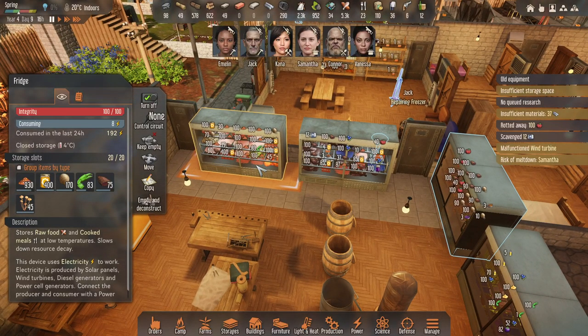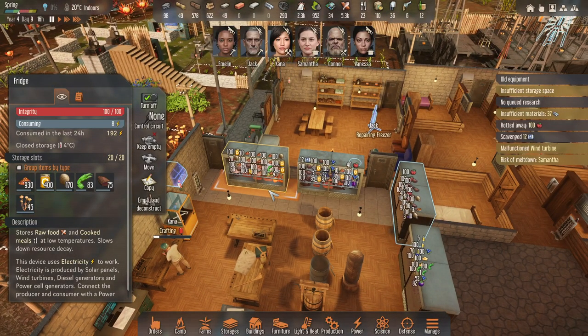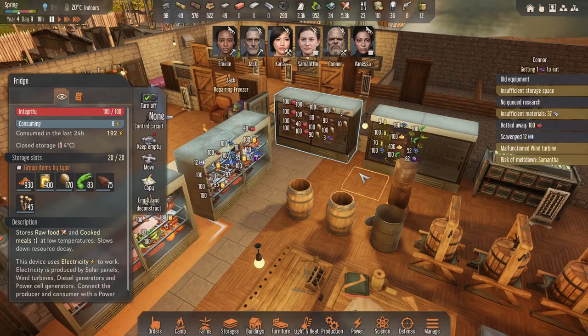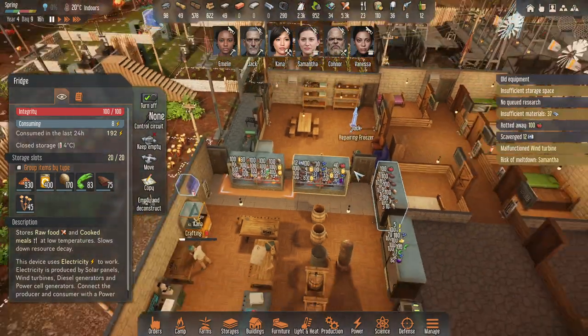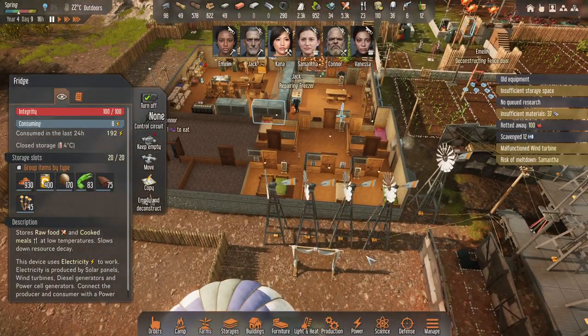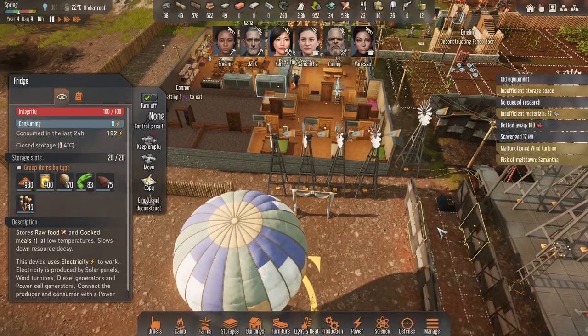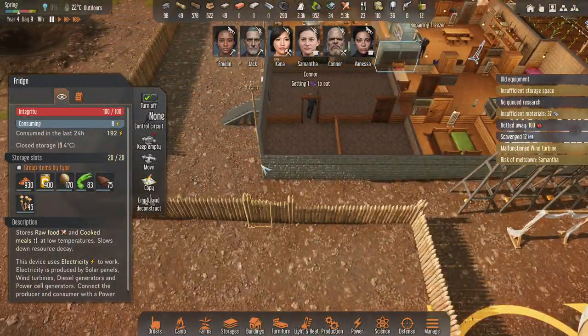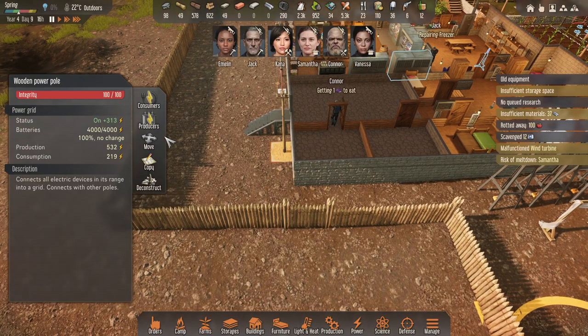Someone suggested that grain will last a long time outdoors, so I don't need to put it in the fridge, but I do have space still. This part's also messed up because I only have one wind turbine connected — you can see the wire there. There are three that are unconnected. I got distracted with building this room.